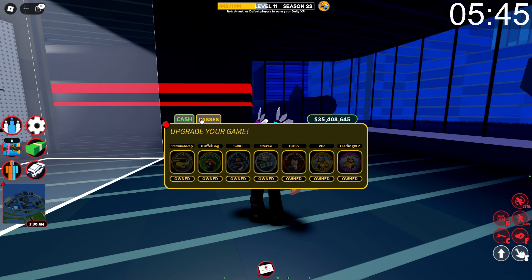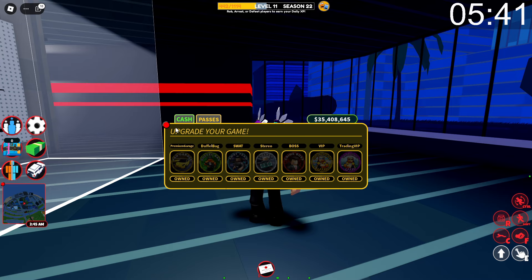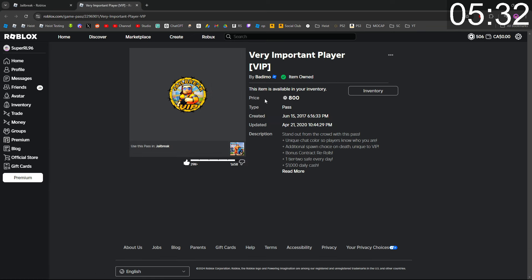As of recording this video, Jailbreak currently has 7 game passes in total. The most expensive is the Very Important Player game pass, also known as VIP, for 800 Robux. And if you were to buy every single game pass in the game you'd have to spend 2,590 Robux exactly.